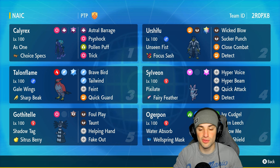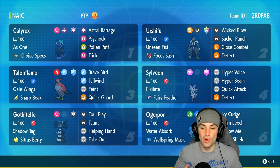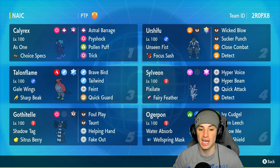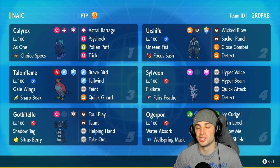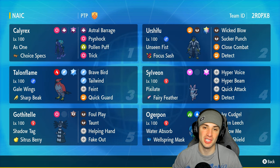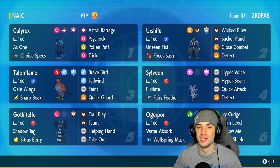Our final three Pokemon on today's team feature Stellar Tera Urshifu for big time physical attacking damage, Ogrepunk to deal with Kyogre teams, and last but not least our support Pokemon with Shadow Tag Gothitelle. If you want to run the team yourself, the code is at the top right-hand corner. If you enjoy today's video, make sure you leave a like and subscribe to the channel.